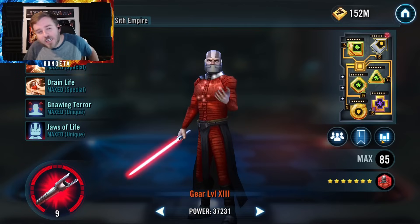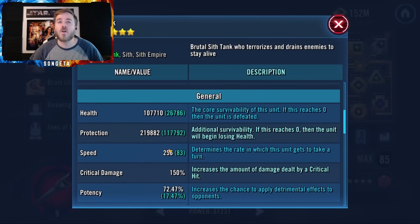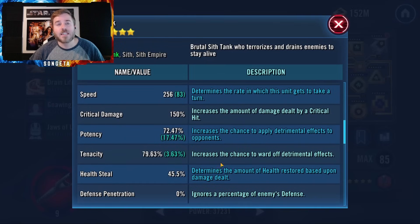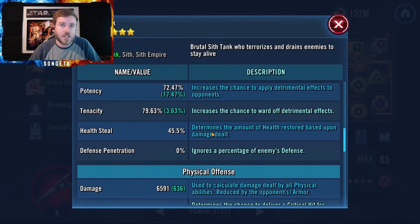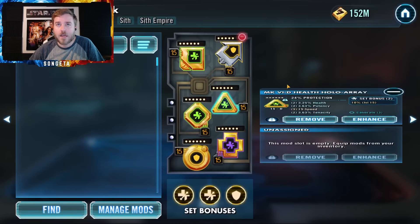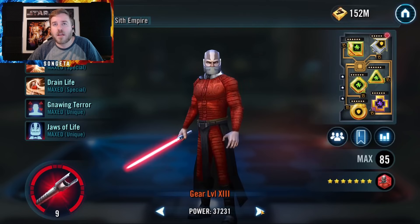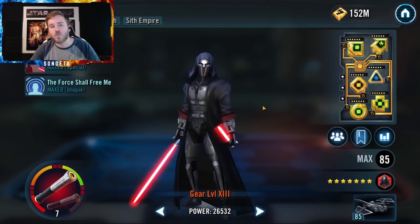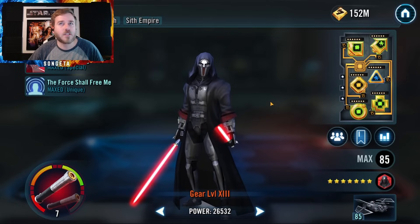Look how slow my Malak is — I don't care as much. He's going to get bonus turns and he's there to take hits, so give him lots of protection. Tenacity only has a very specific purpose: if you're trying to solo teams where you need to avoid getting stunned. Otherwise you only want protection, and protection can just be five-dot mods. I even have the arrow using protection, and it's not fast at all. Speed is only if you have a specific purpose, like getting a dispel out before you use Revan — and in that case you'd need him faster than Revan, which is very hard.